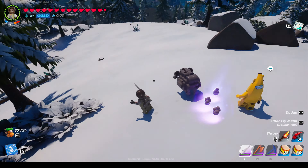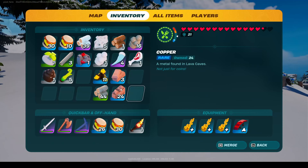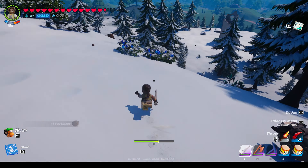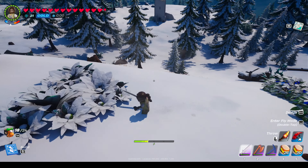We are in Frost Lands, one of the coldest locations in the game. Here live frost wolves, which can attack us if we get close to them. They are very strong and fast, so we have to be ready for a fight. If we defeat a frost wolf, we will get an arctic claw, but we need epic heavy wool.